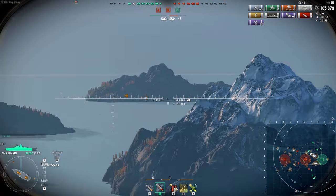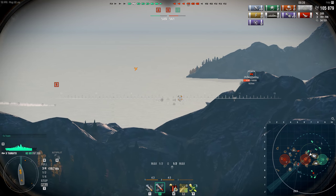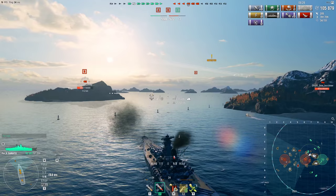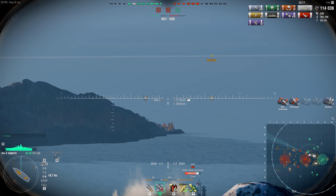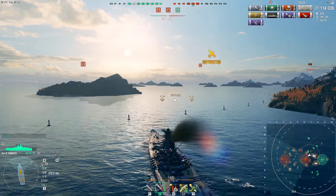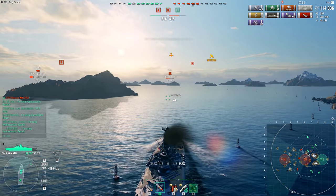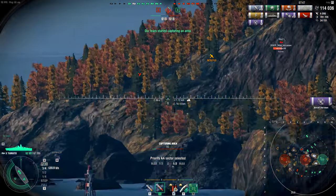Every time I get an opportunity to hit these ships I'm getting 10,000 to 11,000 damage - decent hits, nothing too extreme. The Kremlin is probably tunnel-visioned on our carrier or the destroyer in front of it. There's an Ohio, which is a rare ship to see. He's seven kilometers away and his 457mm guns can sure put a hurting on me. Looking at the points, I've just crossed into the B cap and stopped their lead - we're now one point in front of them.